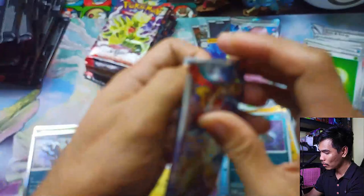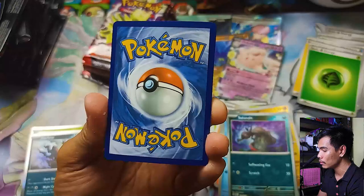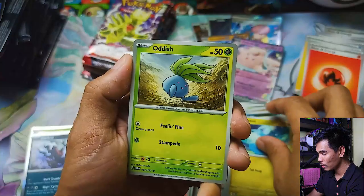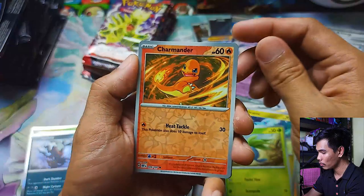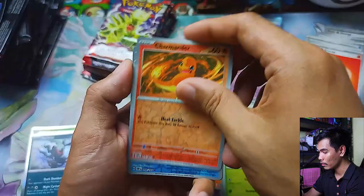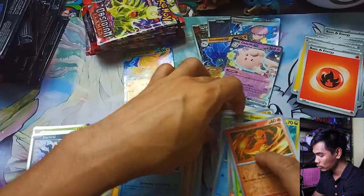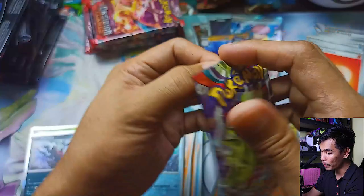Pack three — guessing psychic, it's fire. Oh — playable Charmander, then Dratini, Oddish, Toadscool, Ninetales, Dugtrio, a reverse Charmander, reverse Dugtrio, and a double rare Pomutt EX — very nice! That's the first hitter on the Pokemon Center version, coming in on the third pack. Back-to-back hits! Pack four — guessing water, it's psychic. Chandelure, Fungus, Nosepass, Litwick, playable Arven, Stunfisk, Umbreon reverse, Magnemite reverse, and then — a gold fire energy! And a holographic Togekiss for the rare. Back-to-back hitters on packs three and four!